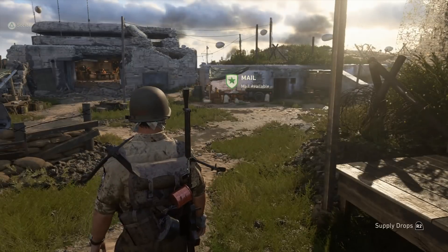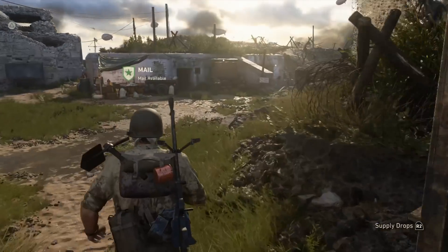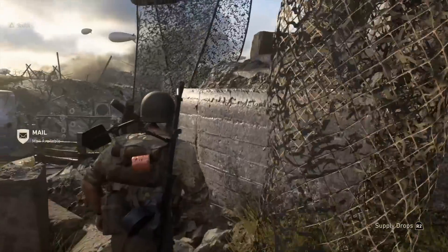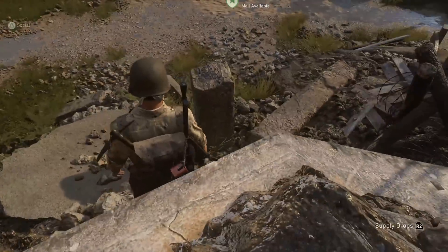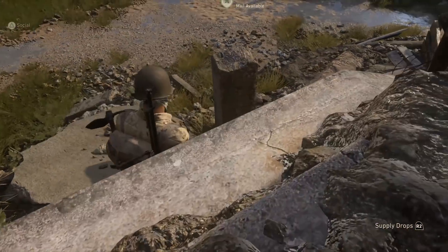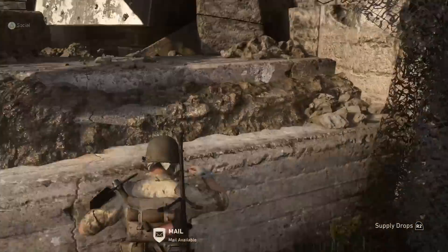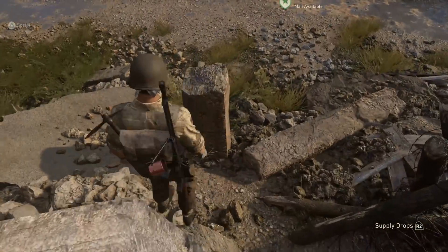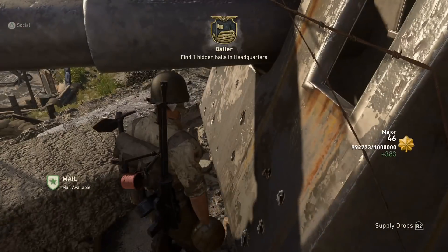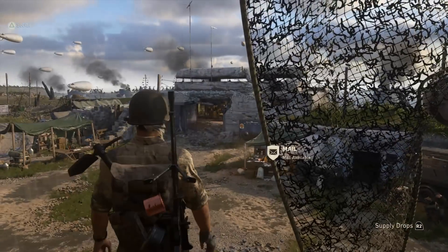The first challenge we're going to do is find all the balls. There are three balls hidden in the headquarters. The first one is right at the start. You have to go right here, jump on this pillar, and jump right there. And here we go — this is the first ball. Very nice.